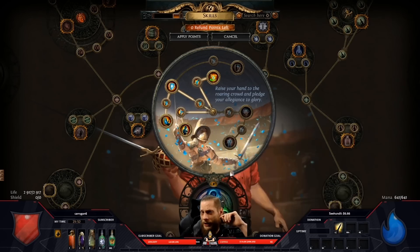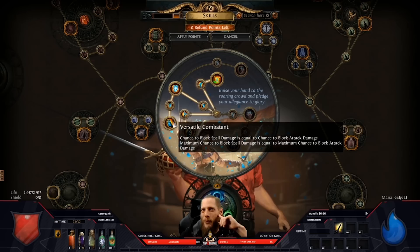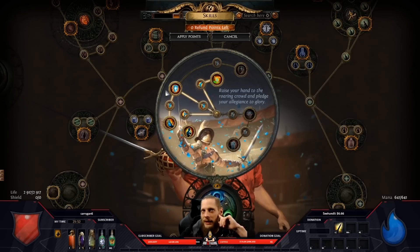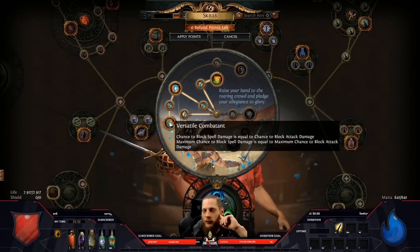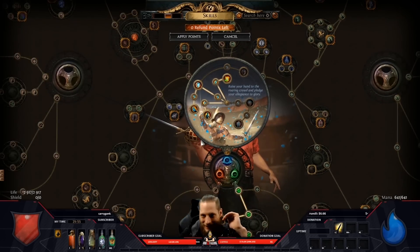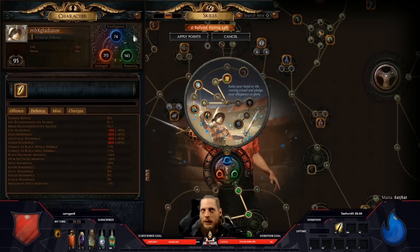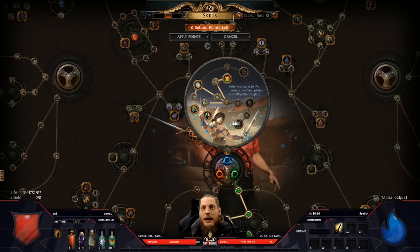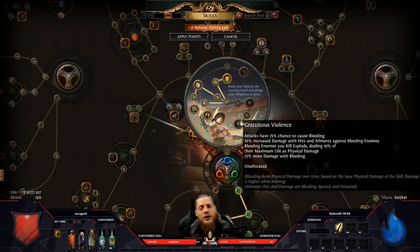With the arena challenger charges, outmatch and outlast, and the bleed pops — when you bleed enemies and kill them they explode dealing 10% of their maximum life as physical damage, which creates a chain reaction. You clear way faster. Builds with a pop mechanic, like Gratuitous Violence or the lightning version of pops, are fast and fun to play.